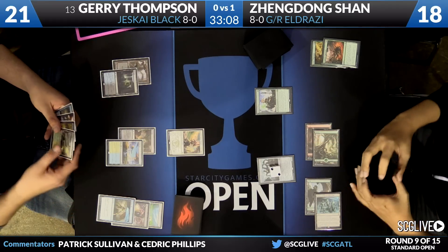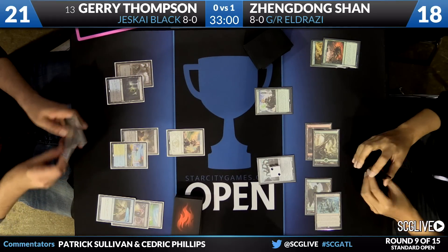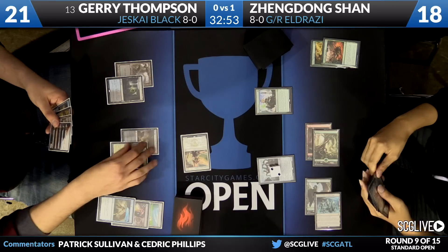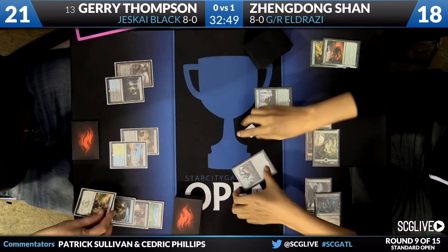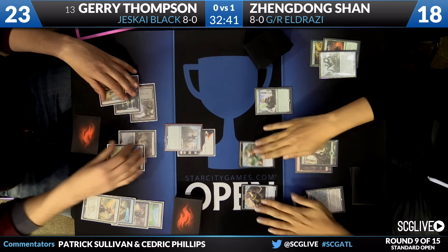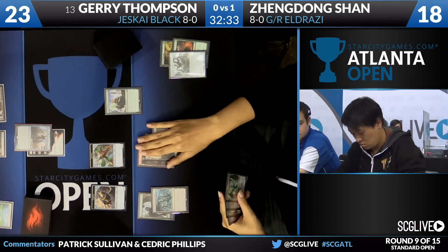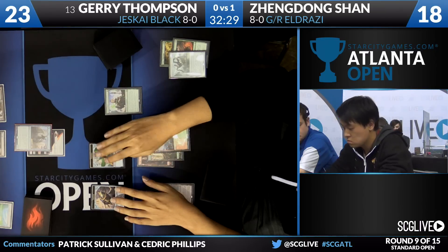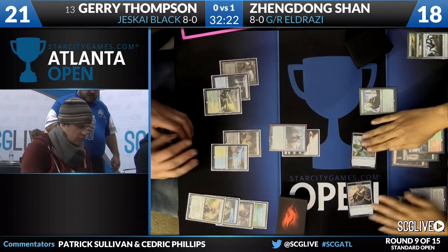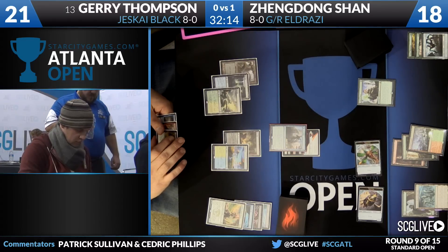Could be time for that Canopy Vista as the land for the turn. I believe Thompson has a Jace in hand — also has another copy of Disdainful Stroke. Here comes Soulfire Grandmaster. I like this attack — I think you've got to get that Hangerback Walker off the battlefield before it becomes a 3/3. You are giving up some long-term equity with your spells there. That seems like a pretty straightforward play — Thompson's kind of priced into attacking and Zendong's got to take that opportunity to block and trade. Wooded Foothills was the land.